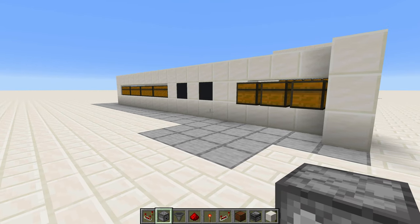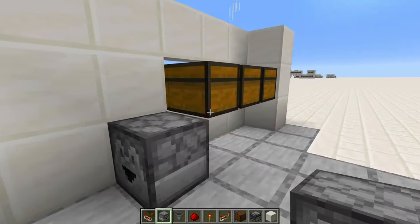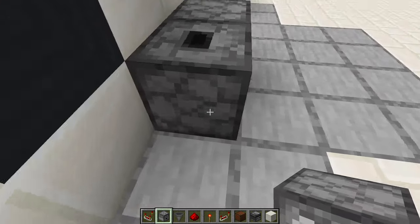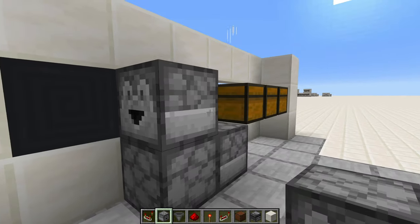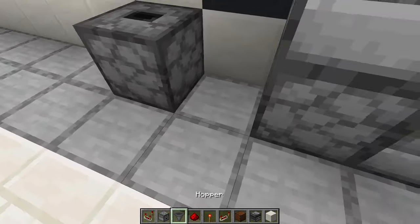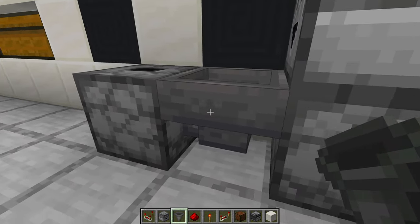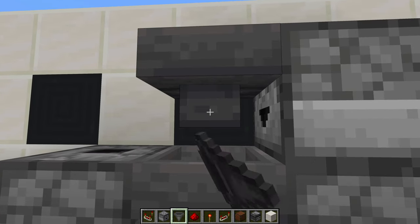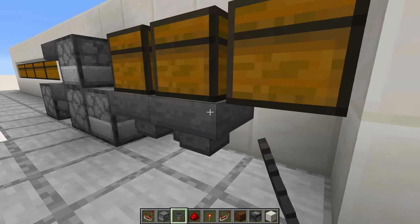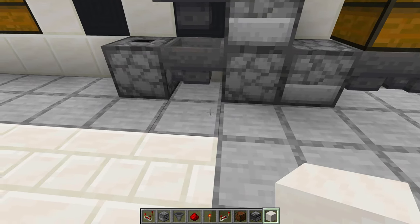Now it's time to start working on our redstone. Go to the back and place a dropper facing in this direction, at an angle from our chest. This dropper points into another one facing upwards, then there's one on top of that pointing the same direction. Going over another block, place another one facing upwards with a hopper pointing into it — it's important to place the hopper off of there so it points into that dropper. The next hopper goes on the shulker box pointing into it. Then we have three more hoppers for our starting system, which all feed into this dropper.